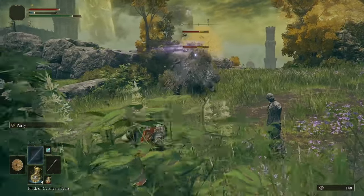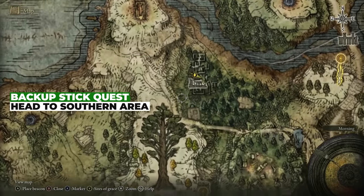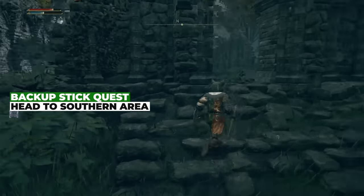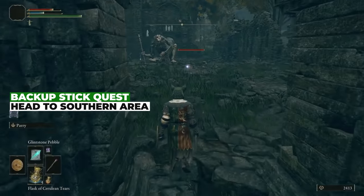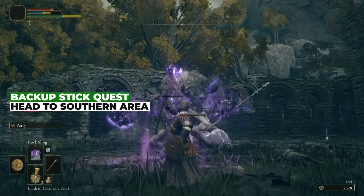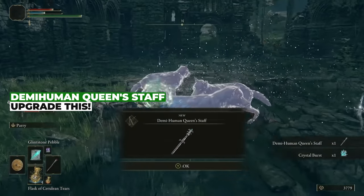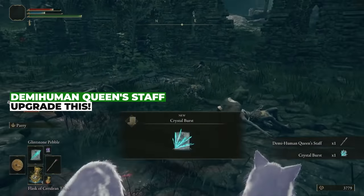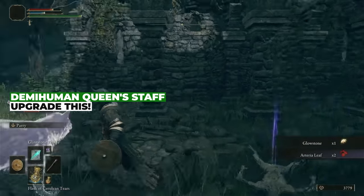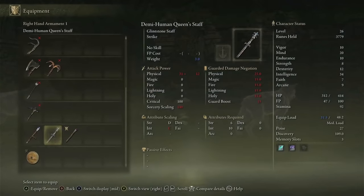So what happens when this stick starts sucking since we can't upgrade it? We head south into another area, and once you get to the lower area on the map, you will find a pathetic mini boss who doesn't even have a big health bar — just put her out of her misery. Destroy her with extreme prejudice and you will get the Demihuman Queen's Staff. Unlike the Meteor Staff, this one can be upgraded. Upgrade it as often as you can, check how it compares to the Meteor Staff, and once it gets better, swap it out and continue your godly ascension.